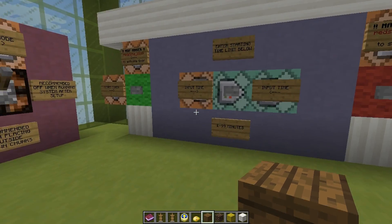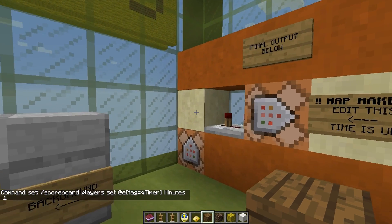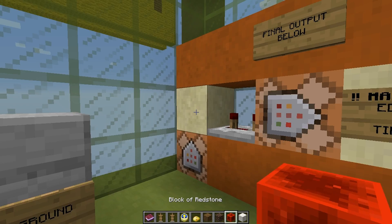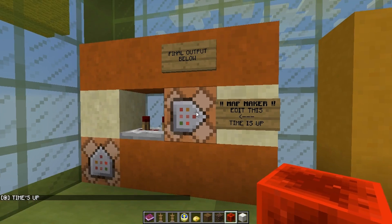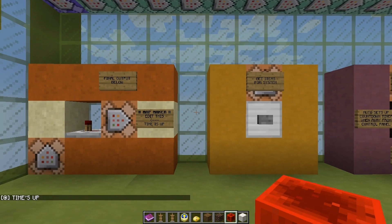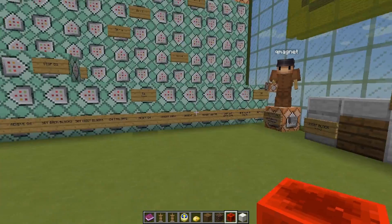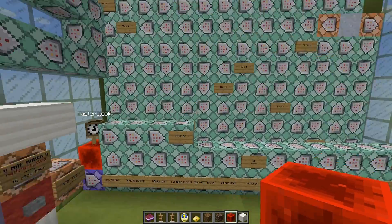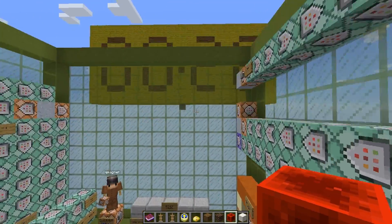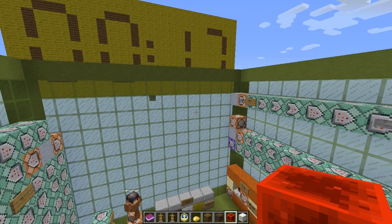Once it counts down to zero, a redstone block will be placed at a specific location. You can see at the bottom corner it says 'times up.' All that's happening is it's activating a command block — you can edit that command block to do whatever you want at the end. If you want something fancy like fireworks, I'd suggest making the command a setblock redstone block, then putting that ending mechanic somewhere else in the spawn chunk and using coordinates to activate it. I wouldn't build anything extra in this section — you don't want to mess with this system, it's quite fragile.